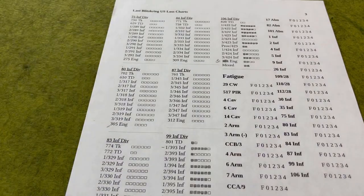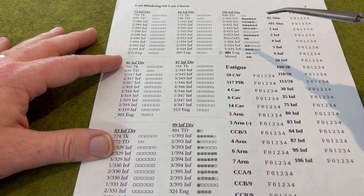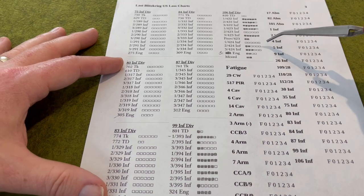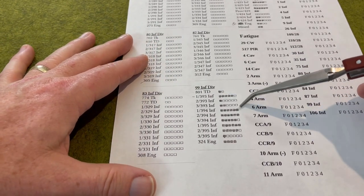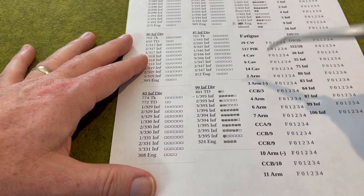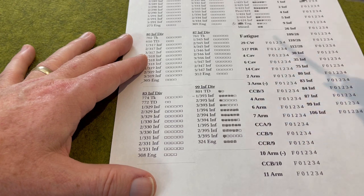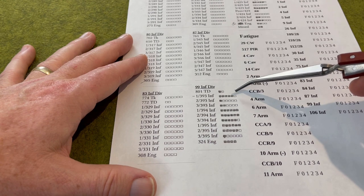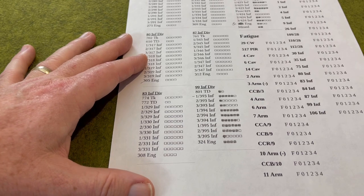With the last non-AV replacement, we considered 106th but they're in a precarious situation and need a complete MSR — we don't want to throw good replacements into a situation where they may be used up quickly. Instead, we went with the 99th Infantry Division. Four of their battalions were completely destroyed, with two more on map at only a single step. The division is down to about one-third strength. We put one replacement step into the 1st of the 393rd to bring another battalion back on map — another unit the Germans will have to track down and eliminate.